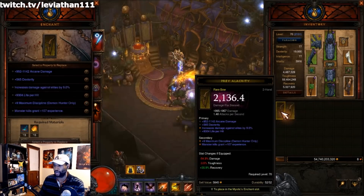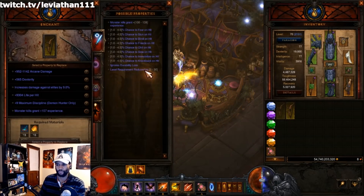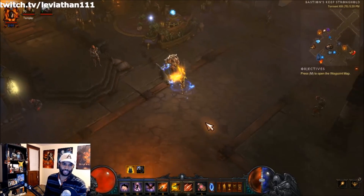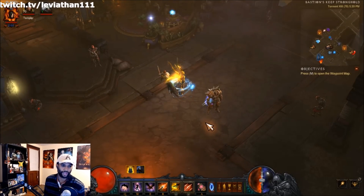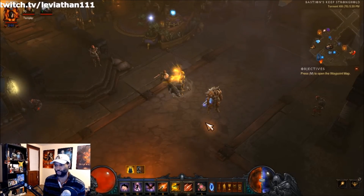The reason you want a crowd control effect already on one of the secondaries is to narrow the re-roll pool. Without it, you have many options like max discipline and experience bonuses clouding the potential outcomes. With one secondary already filled by a crowd control, there's a much smaller list of possible re-rolls, making it far easier to land the level requirement reduction. So craft up a nice two-hander, get that level reduction, and race to 70.